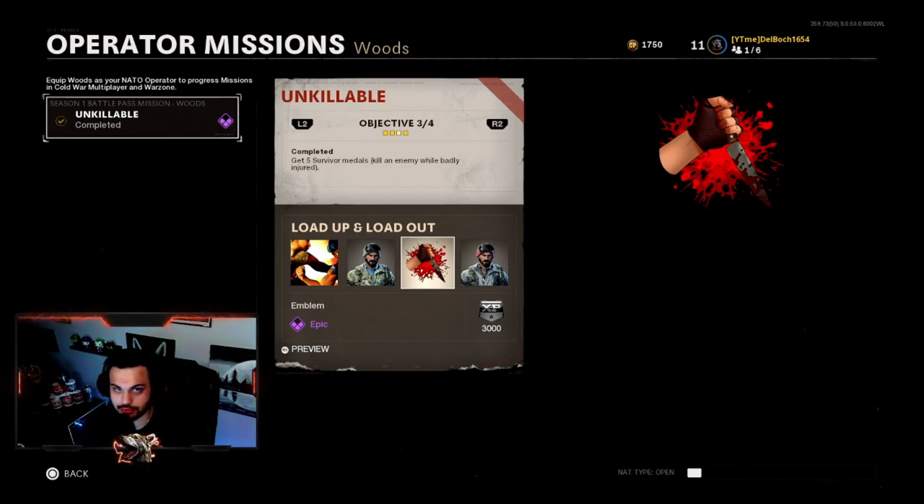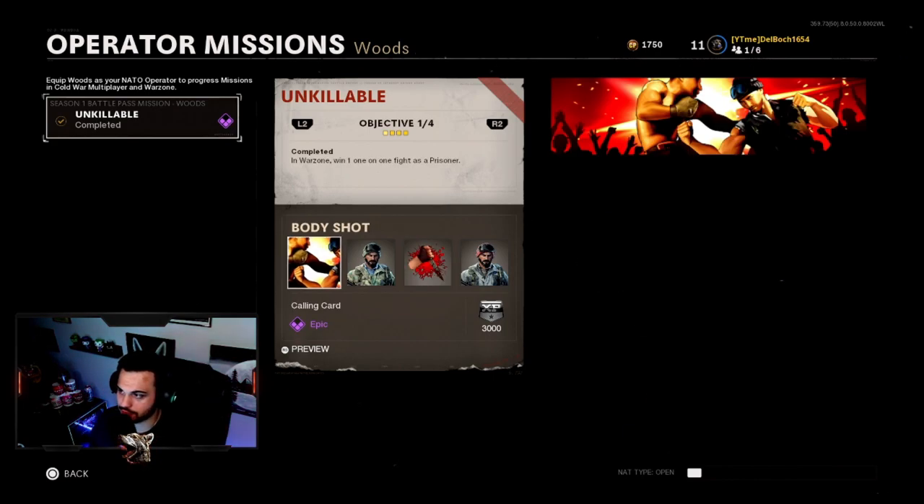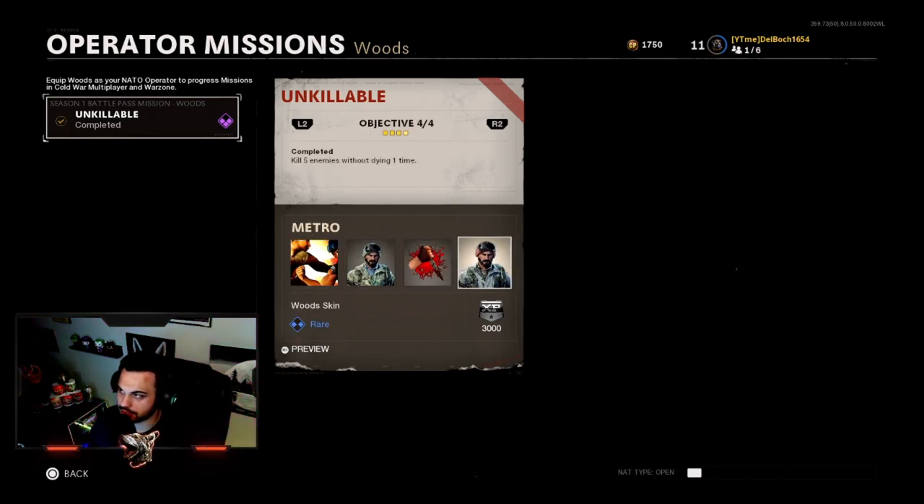The third mission is to get five Survivor medals — basically you're almost dead, down to around 10 health, and you survive. This is very easy in hardcore matches. You get shot once and you're barely alive — if you have Flak Jacket on and survive an explosion, just try to get as many kills as you can. Very easy to do in one game.